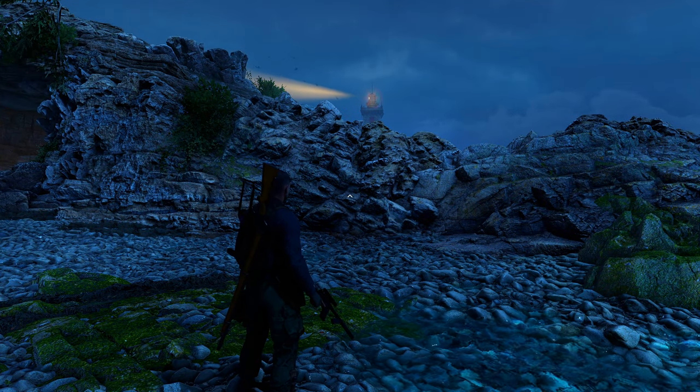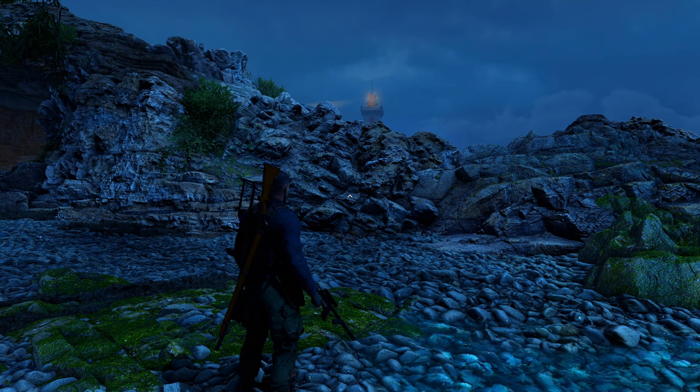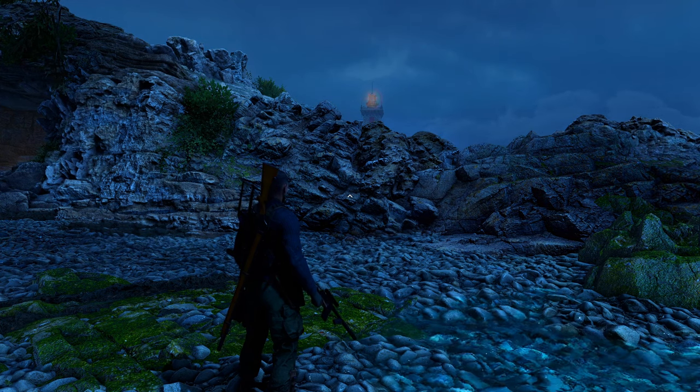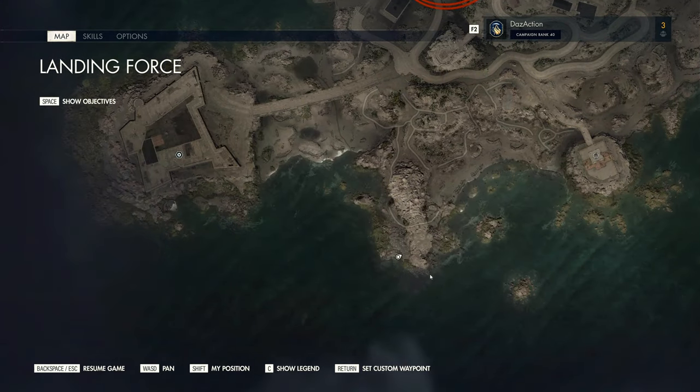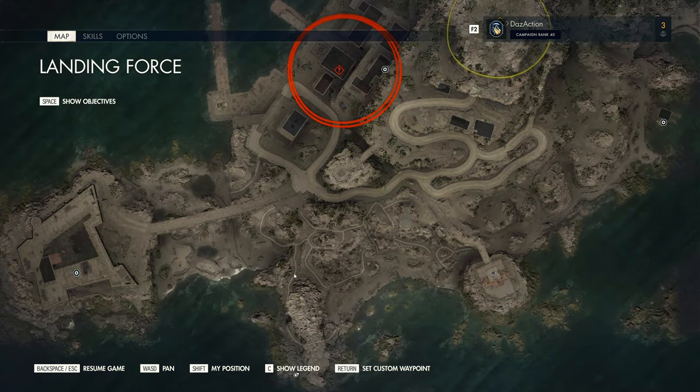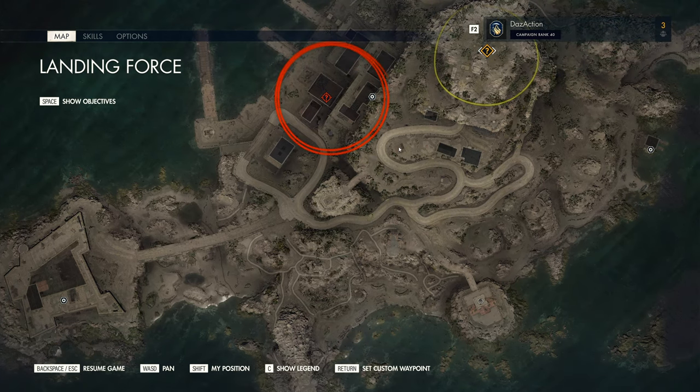G'day everyone, this is Sniper Elite 5 and once again we're going to cause destruction and mayhem to the enemy by taking them out from a watchtower. Let me bring up the map to explain what's going on. We're back on mission Landing Force, starting all the way to the south here at the south ridge starting location, and from there we're going to make our way up north. There's the watchtower in question, and there's a guard with a searchlight so we gotta be careful.